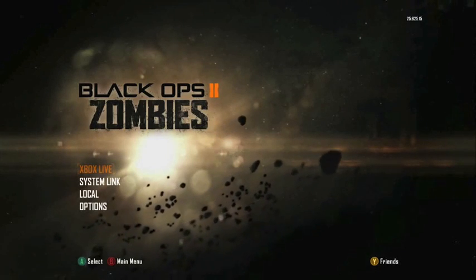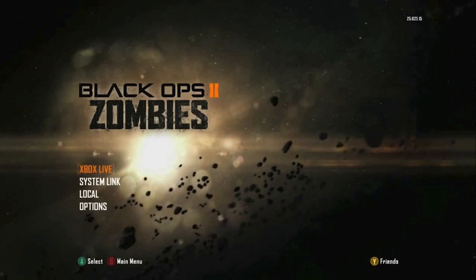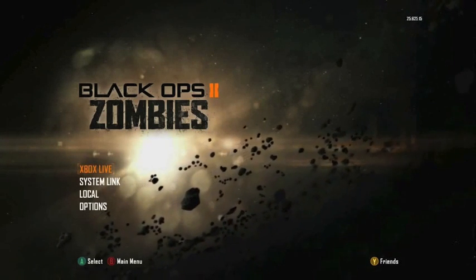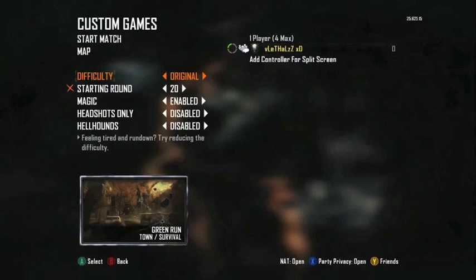What is going on everybody, my name is Locally Boss and I am here today to show you a Round 20 glitch on Die Rise where you start Round 20 with 10,000 points.